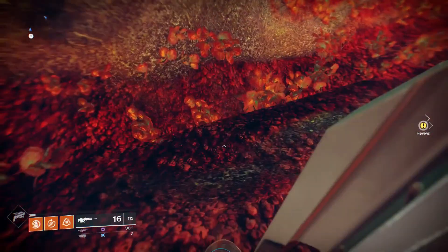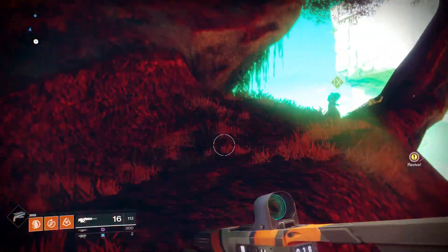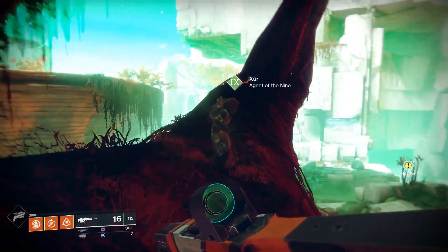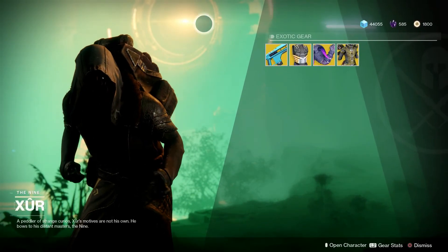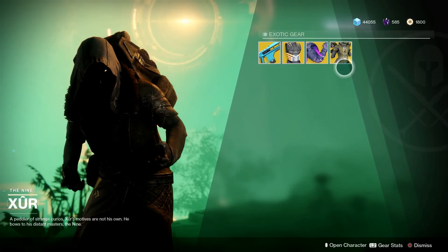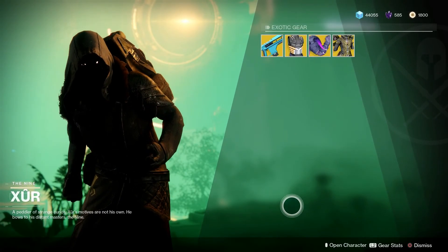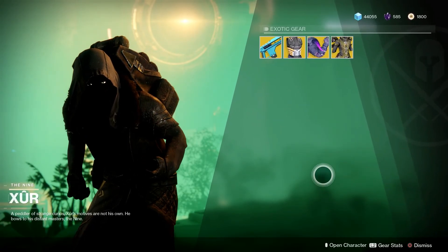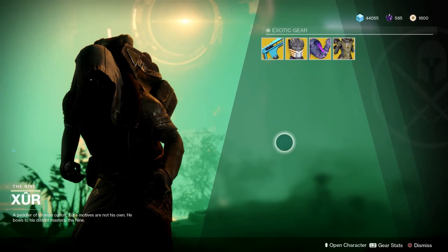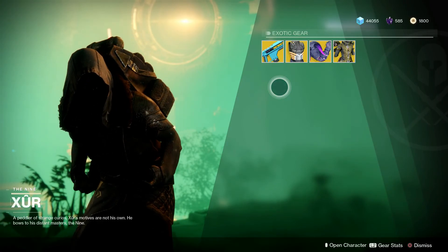And basically, that's it — Agent of the Nine. See what he's got. Granted, that background looks awesome, but there's only 4 exotics. In Destiny 1, they used to have Miscellaneous and Sparrow stuff and whatnot. Honestly, it's a bit of a disappointment just having 4 exotics.